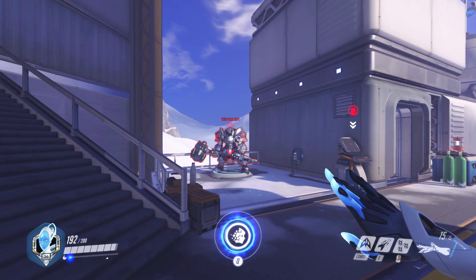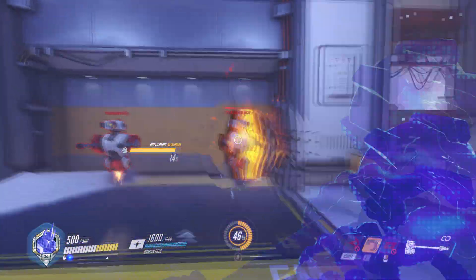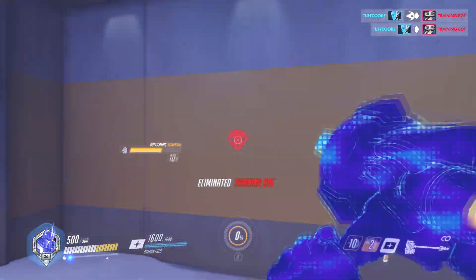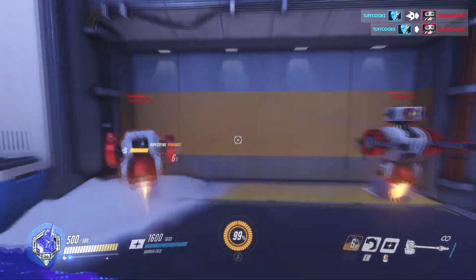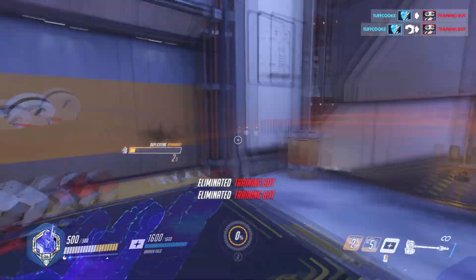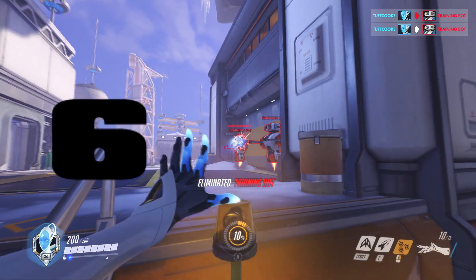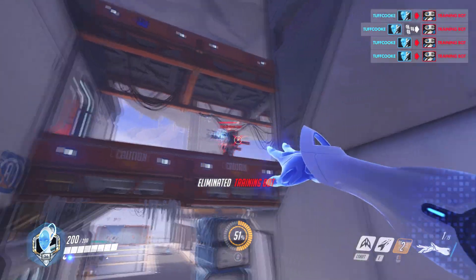Now for the big one. Echo's ultimate ability is called Duplication. Echo can scan an enemy hero and transform into them for 15 seconds. You'll have the full health and all the abilities of the hero you copy. While you are a duplicate, you gain ultimate charge at 650% of the normal charge rate. This already sounds strong, and there's more to it.